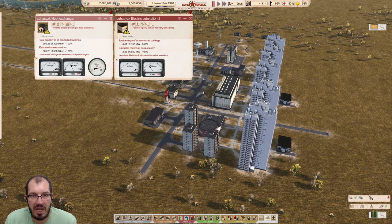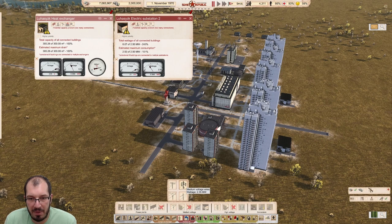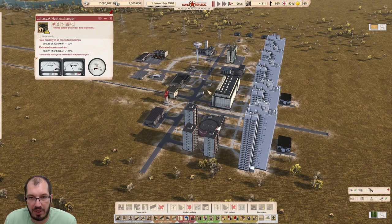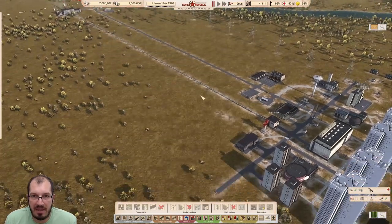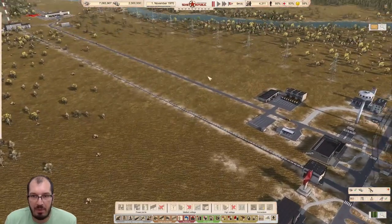The substation has a maximum consumption of 2.5 megawatts, but the biggest wire you can buy is 2.35 megawatts — so it's not the same and it shows you this consumption. Anyway, that's a different problem. This pipe is the thing that we really care about and will replace.